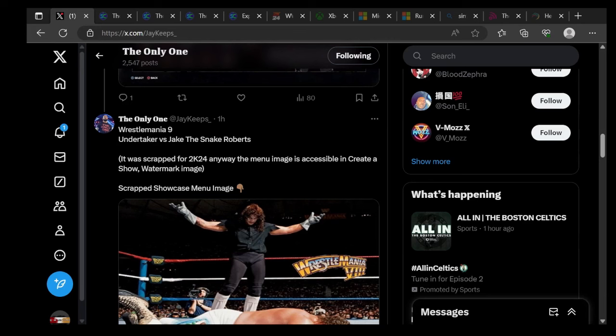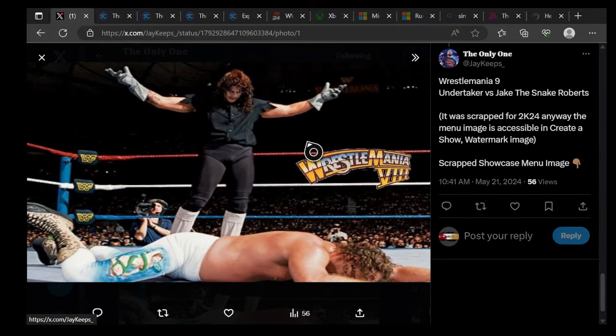What's up guys, we're back to a brand new video. Today we have some more showcase match leaks for 2K24, which could be coming soon. The first match is WrestleMania 9 Undertaker versus Jake the Snake Roberts. It was scrapped for 2K24, and the menu image is accessible — a created show watermark image, scrapped showcase menu image.